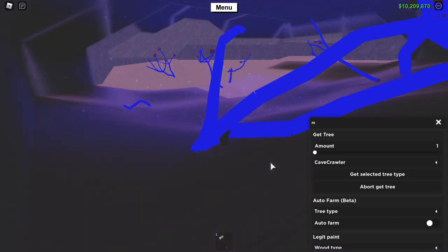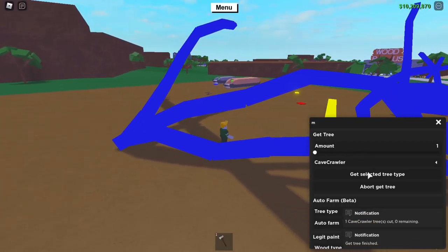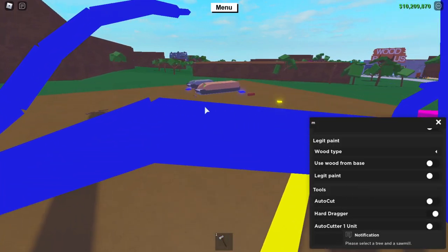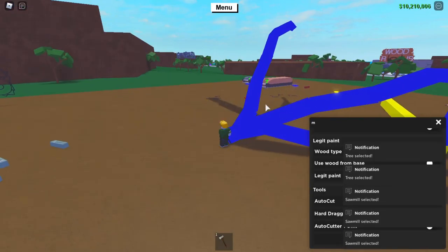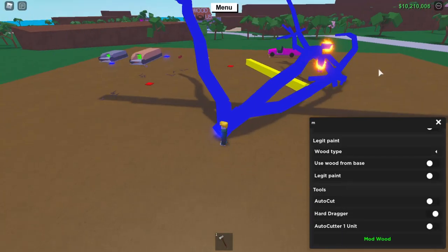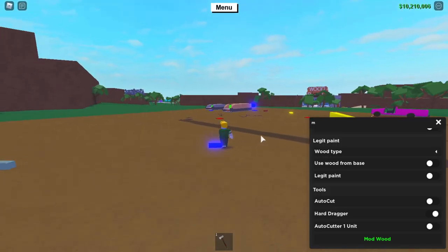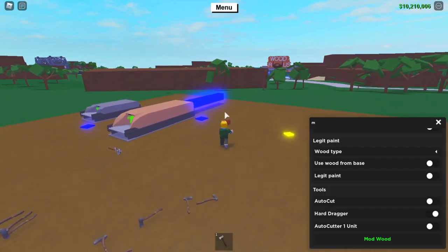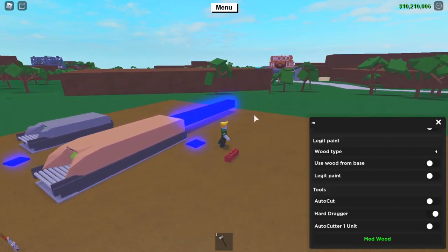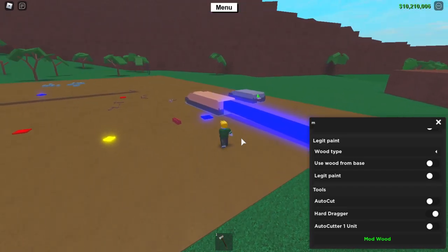Wait for it — it might take a while but it should work soon. There you go! Make sure it's far away because that's the only way it'll work. Select the Mod Wood feature, select the tree, then select your sawmill. It will spawn fire — don't be worried if it does this when you're far away, it will actually work. If you're too close it'll just burn everything.